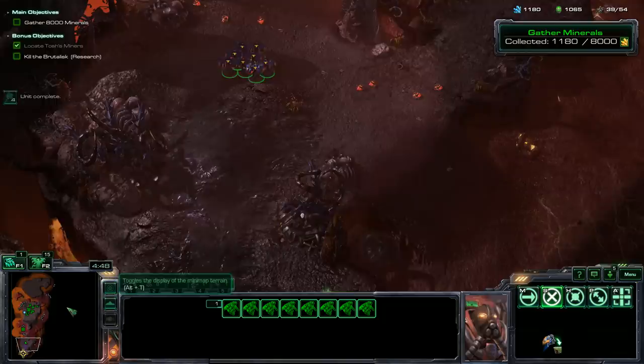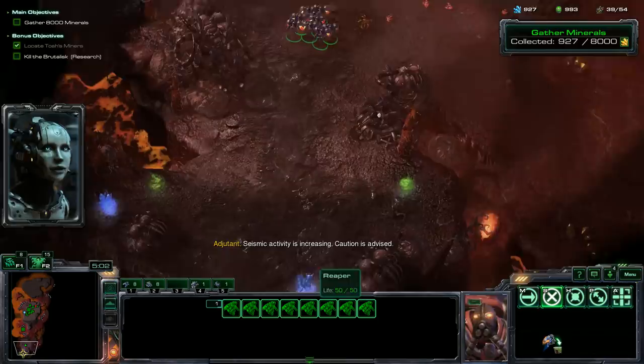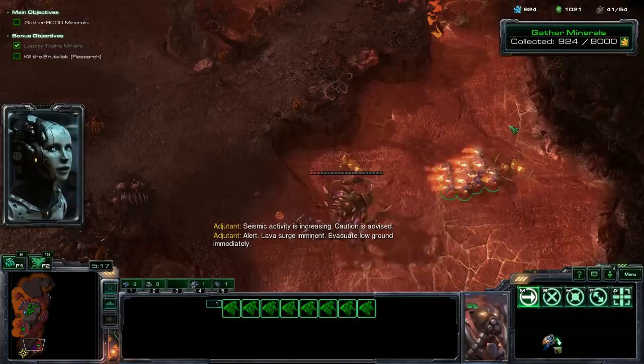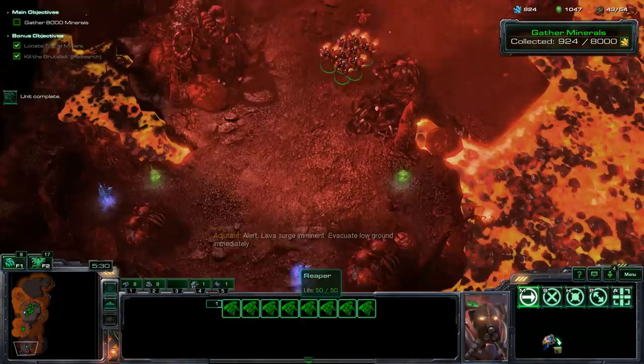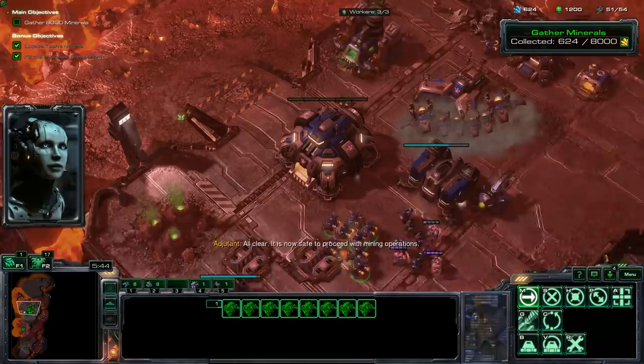Let's get a lot of medics. SCVs, get off the low ground — we have those queued up. This timing will hopefully work. Let's get up there. Nice — that worked out very, very well. We didn't lose any Reapers. We can pick up the rest of this stuff and then continue making units at home. Probably call down our mercenaries. All clear — it is now safe to proceed with mining operations.